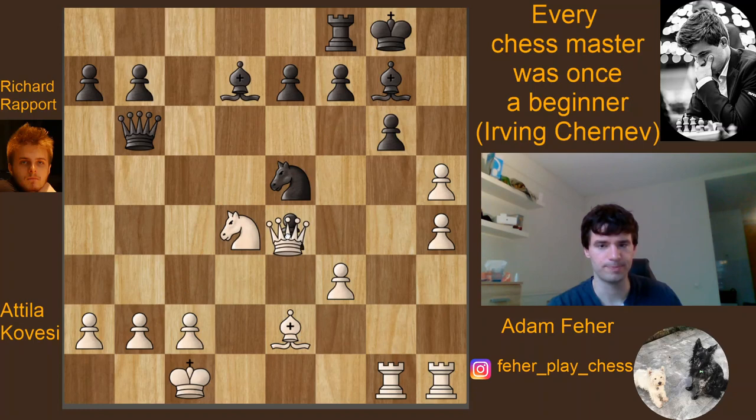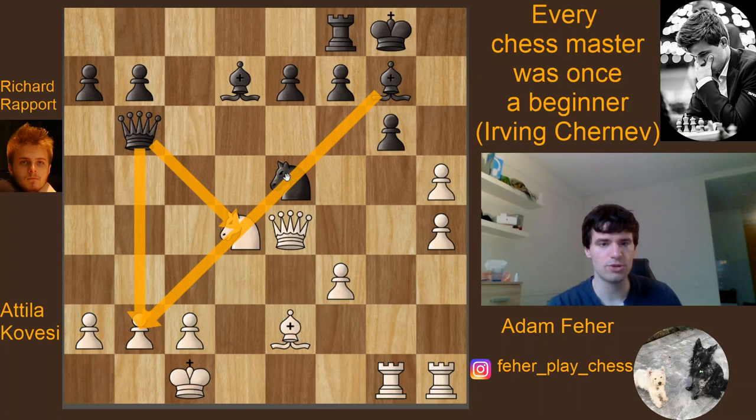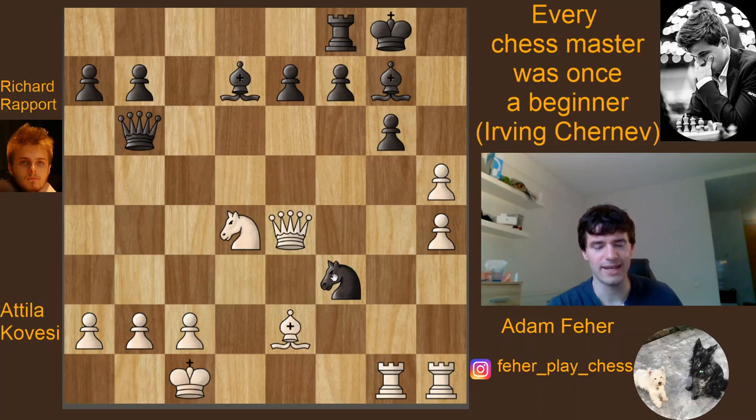So here White plays the move queen takes e4. And here black has actually two good-looking options. I invite you to stop the video and try to figure out what's going on. We can see there is an attack against the d4 knight, and more importantly the queen is eyeballing the b2 pawn, and there is also this bishop on the long diagonal. There are two ways to try to open up this long diagonal.